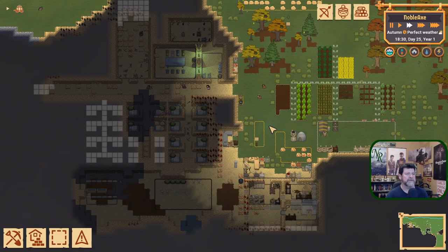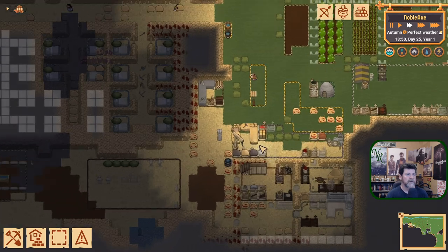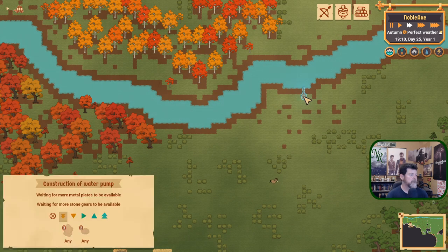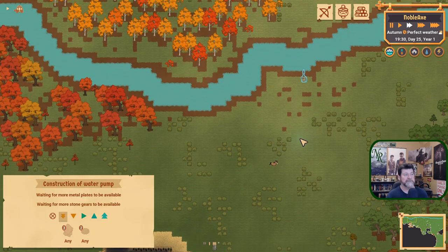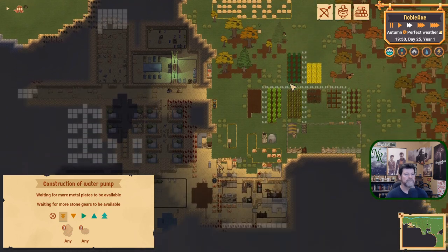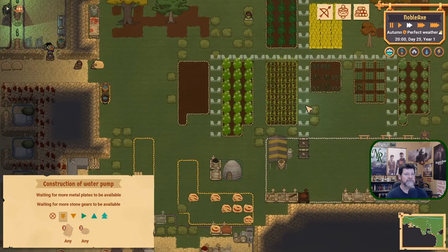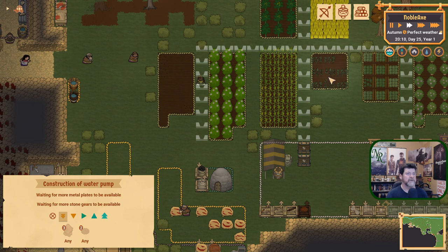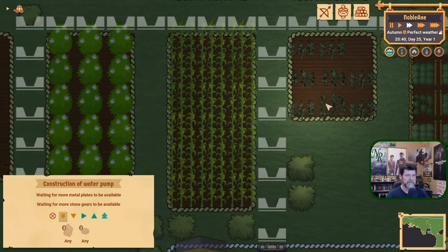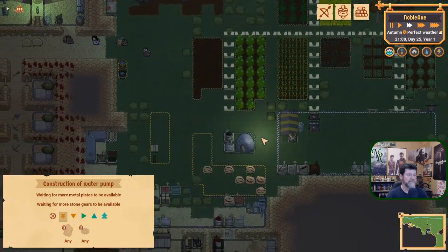Hey folks, welcome back to Mountain Core, our town of Noble Axe, and pretty much where we left off. We quickly threw in a water pump up here, which isn't going to get built for a while, but the idea is getting water down and then irrigation channels so we can get our crops to grow a lot faster, so we don't lose a whole season's worth of crops. I have a feeling that the frost is going to come and take a lot of these out, unfortunately.